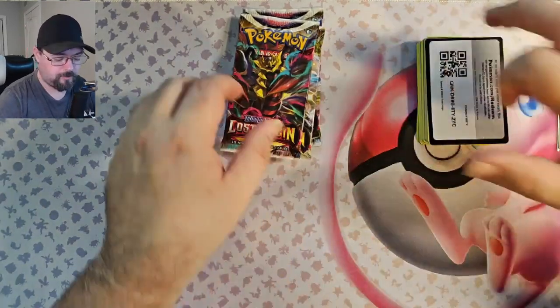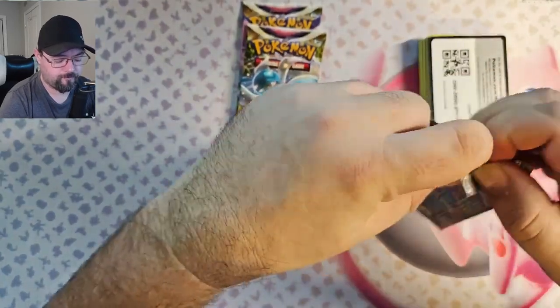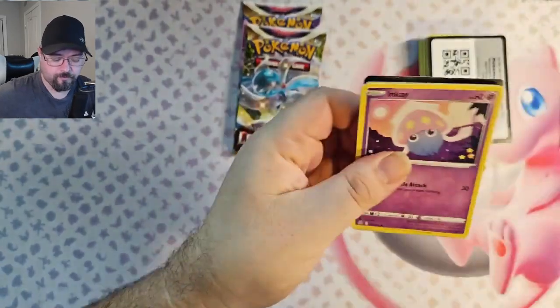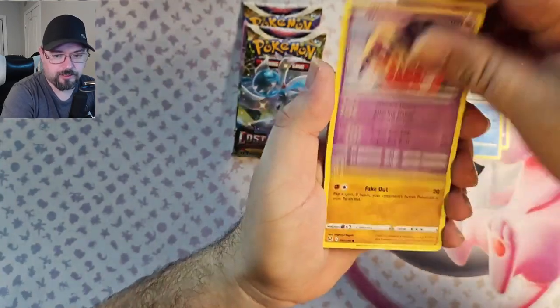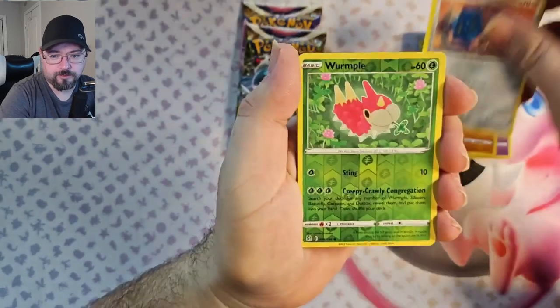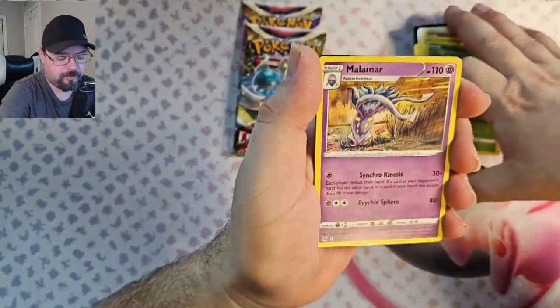Pack 6: we've got Inke, Hisuian Basculin, Jinx, Makuhita, Bronzor, Rumpel Reverse, and a Malamar non-hollow.